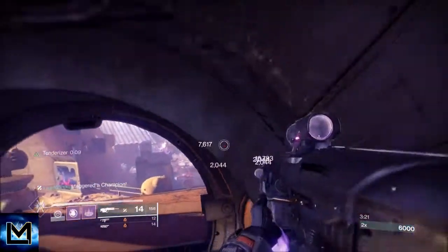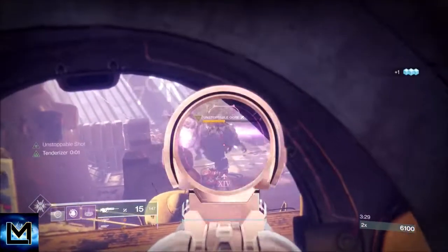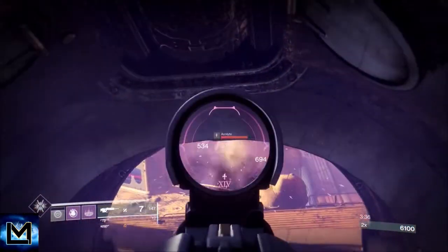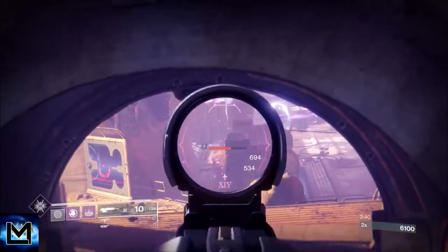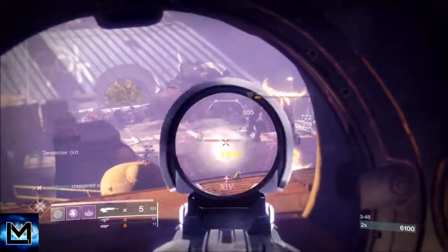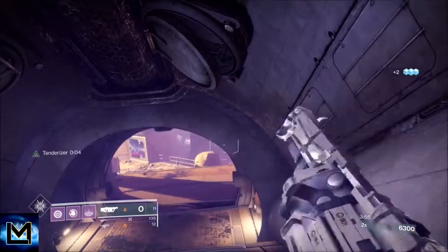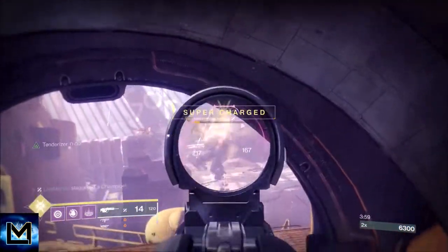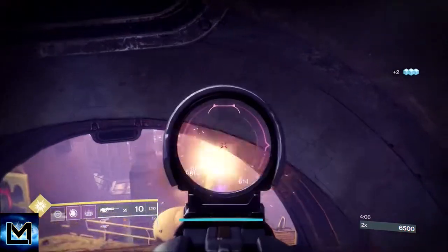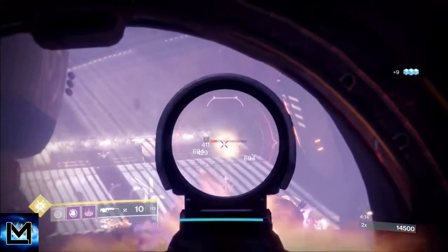Now what we're going to deal with are unstoppable champions — these are the only champions in the whole run. My scout rifle handles those. My grenade launcher does a great job against most ads because I have Full Court on it. It's a very good grenade launcher, probably the highest DPS you can do with a grenade launcher right now — it's got spike grenades and boss spec, basically three damage modifiers: spike nades for direct hits, Full Court for long-range bonus damage, and boss spec.